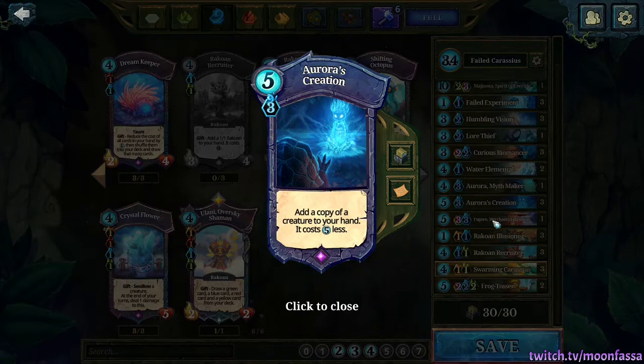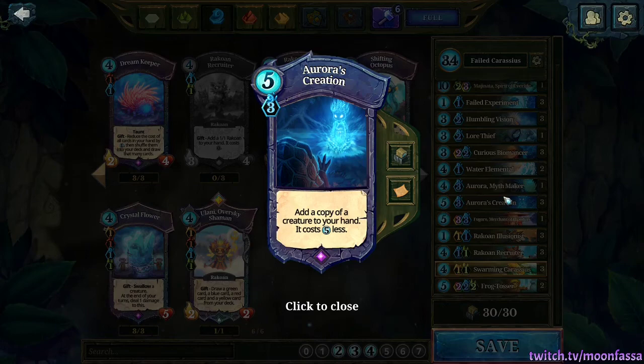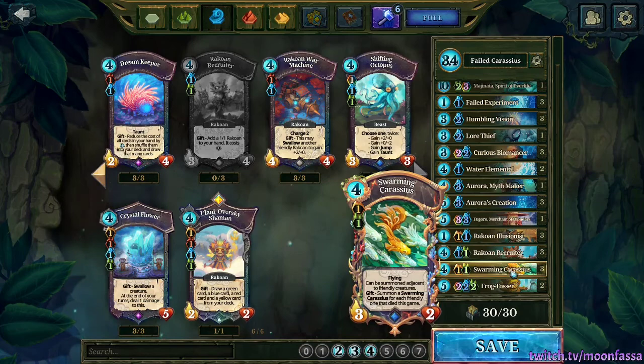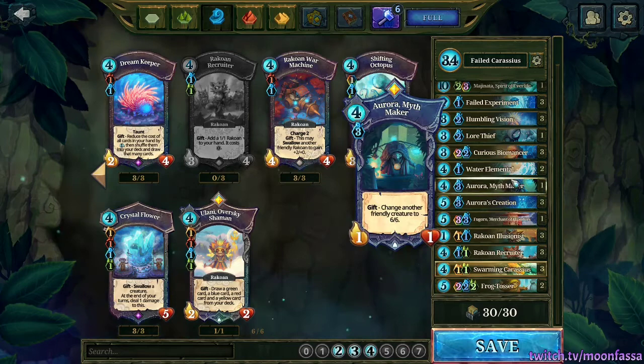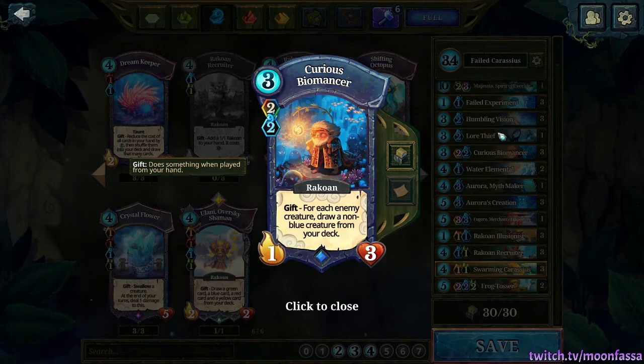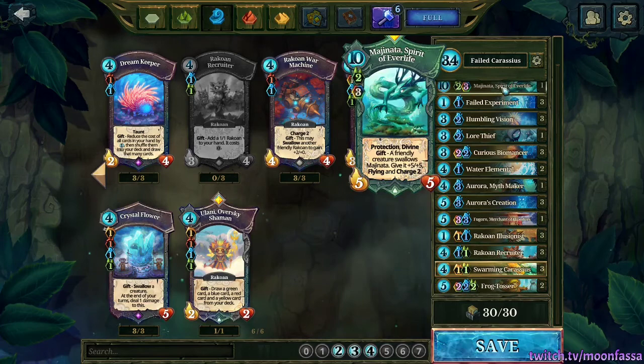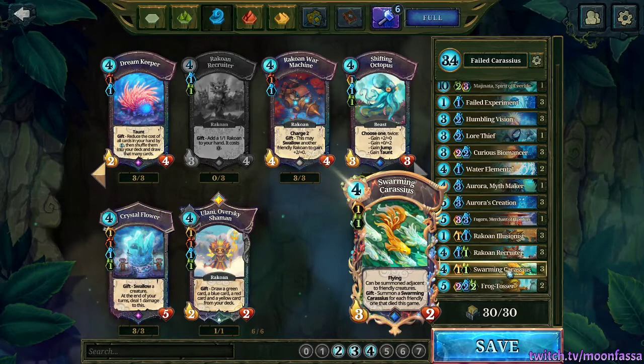This deck needs to build up to those six lands and then play a somewhat expensive combo. With Aurora's Creation, we need the Carassius first for the combo to work, so drawing into Creation on its own isn't going to help. We have Curious Biomancer to help draw our Carassius, and it's important to note that this will draw only non-blue creatures from the deck. The only non-blue creatures Biomancer can draw into are Carassius and Maginata, which guarantees we draw into Carassius as much as possible.